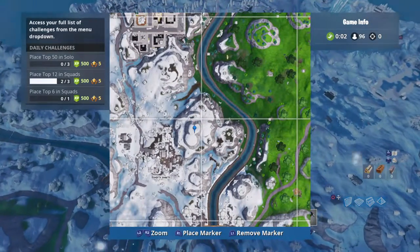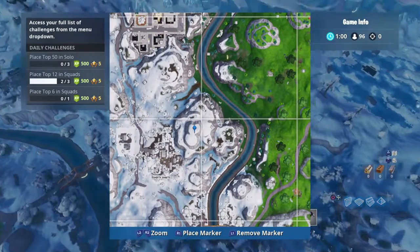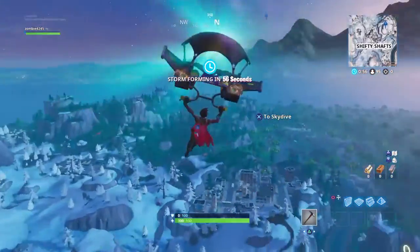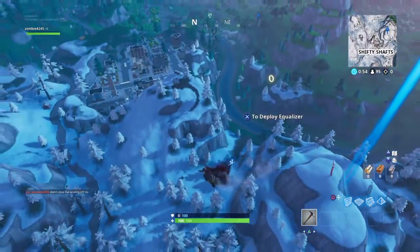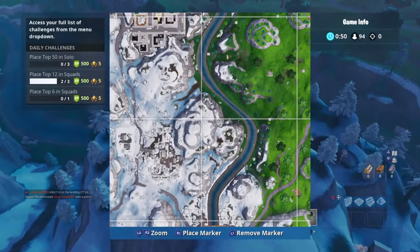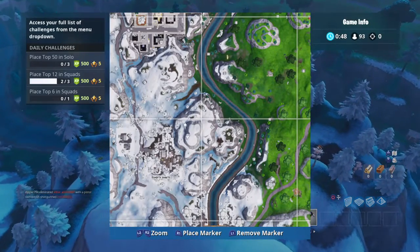So as you can see here, there's Shifty Shaft, there's Tilted, and just on this mountain here. You can't see it there — right here on this mountain.